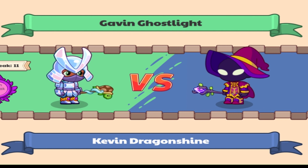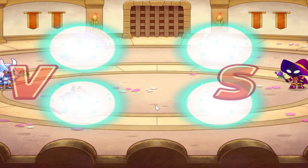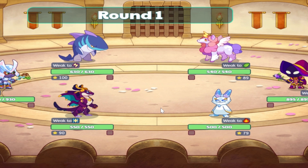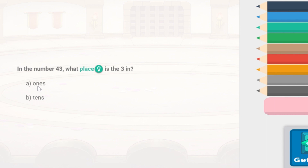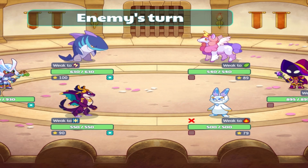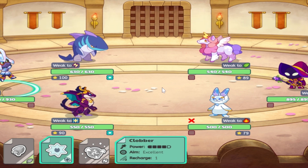We got a battle against KevinDragonshine, and I just noticed my brother's on a seven game win streak right now, so hopefully I don't break it. Looks like he's using Blizzherid and Mystic for his pets. As we saw in the last battle, Mystic wasn't too good, and Blizzherid is an ice pet which shouldn't be too much of an advantage. Blizzherid does have good speed, so we're gonna have to watch out for that, but he fumbled his first attack, which is really huge.